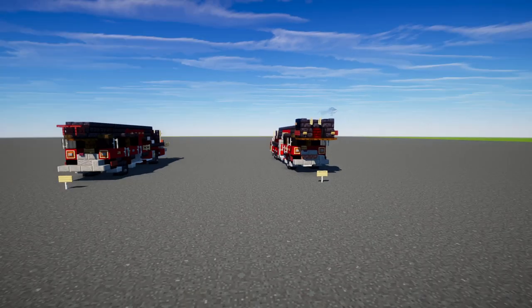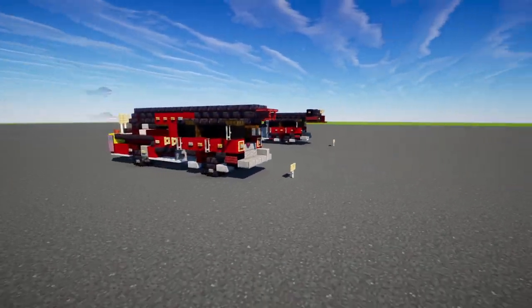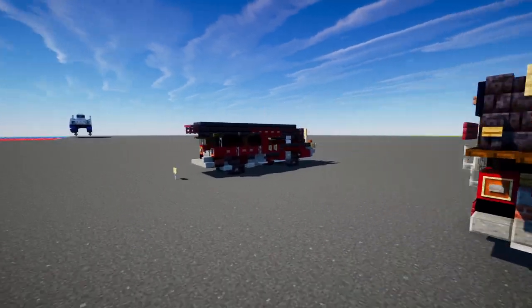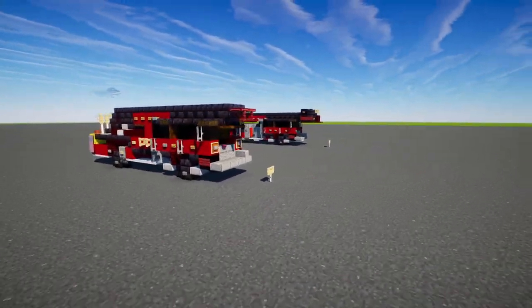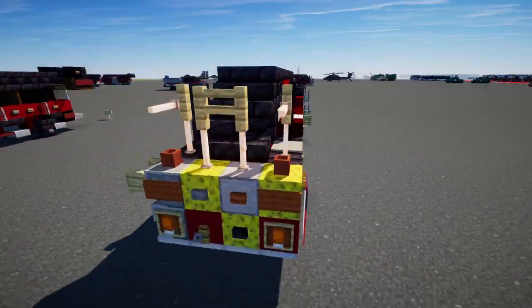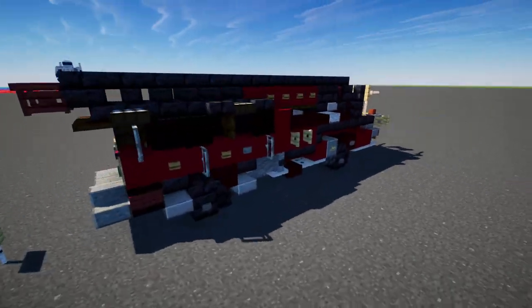We have two Quints here and they are actually both different, but similar in a way, so we'll probably be making one base model for them and then split off the tutorial. This one right here is like a regular aerial ladder — here's a 360 view of it, and it is different per side.